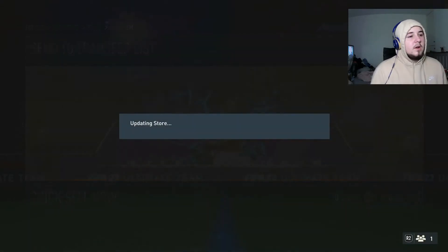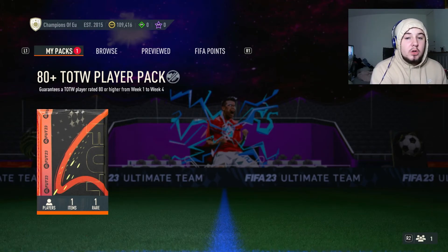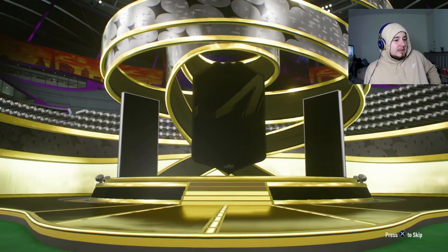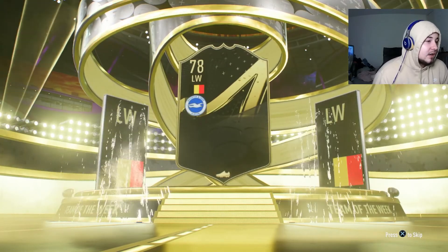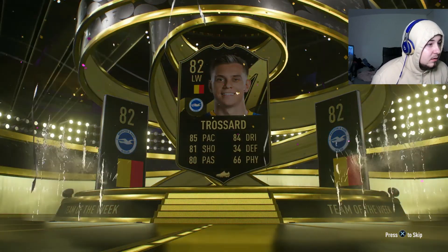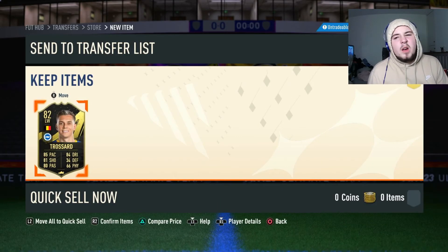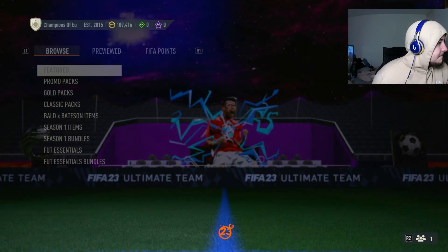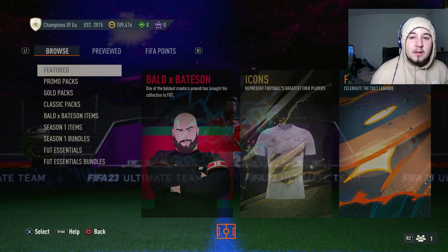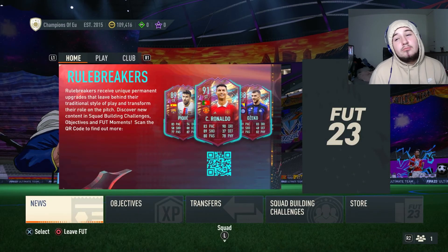On to the final pack - the 80 plus team of the week player pack. Let's see if it's any good. Obviously it is an inform card, though it's not a walkout. Is that going to be Trussard? Yes it is - not bad! I have players better than him but that's still fine for a player of the month card or similar. I think that's it.